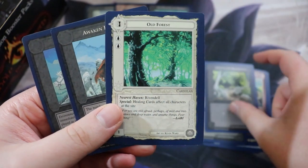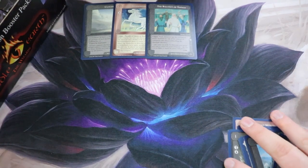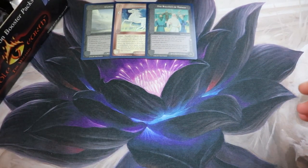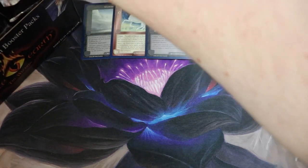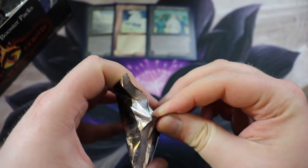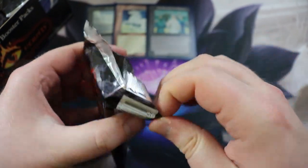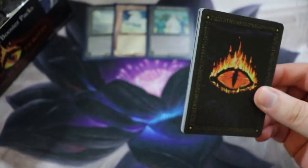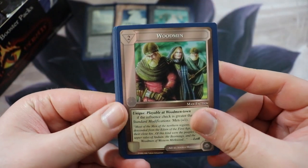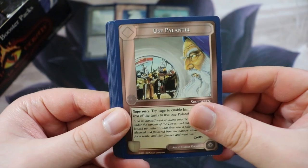Five cards from the back are going to be the commons. We got Brigands, Lost in the Wilderness, Old Forest, Awaken Denizens, and Twilight. This card game is actually really sweet to open because unlike most card games, you can play this game by yourself — you don't need another person to play. So if you want to collect and play by yourself, you can totally do that.